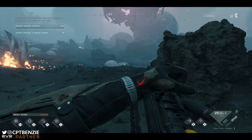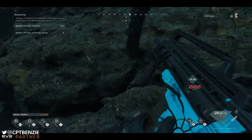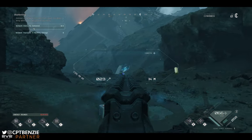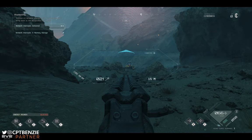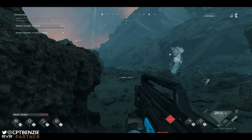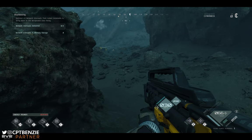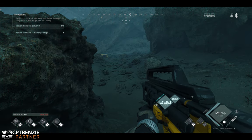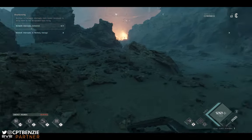I'm going to swap to EM rounds because EM rounds are slightly better against turrets. Now I need to hold 3 to heal. You see that bar fills up and you get some health back, and it uses some biomass to achieve that. The shields will recharge over time but you need biomass for health. Having just shot something, I've given my position away.